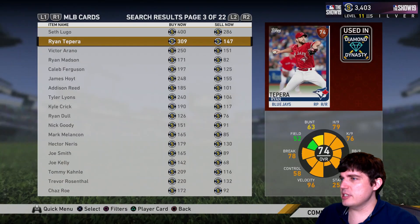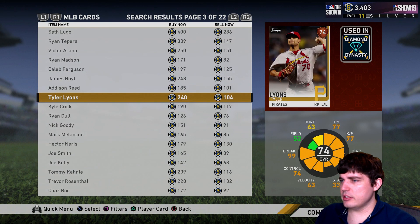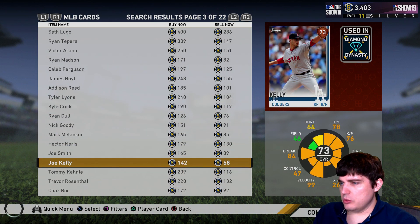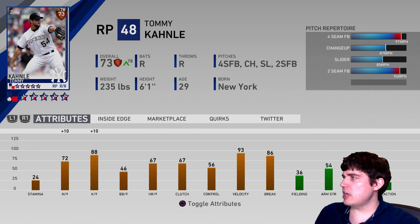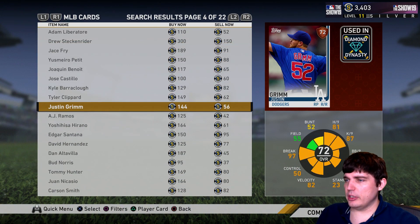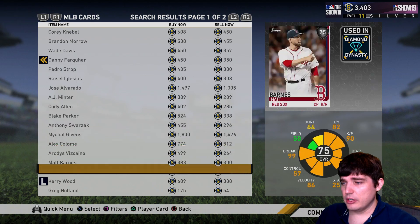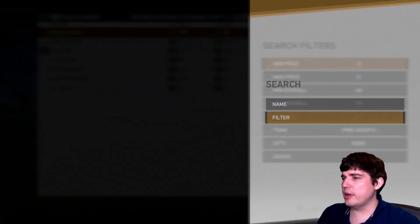There are so many good cards. Kyle Crick — slider, four-seamer, it's alright. Tommy — change, slider, four-seamer, beautiful, take him. Rosenthal's a good card too. Basically, especially in drafts, look for velocity — people have a hard time hitting it out of the pen. For closing pitchers, same thing applies. Jordan Hicks — I used him, he got hit a little bit, but being able to throw 99 is not bad.